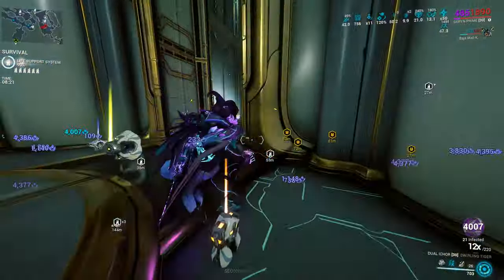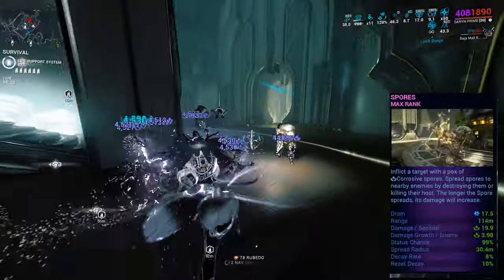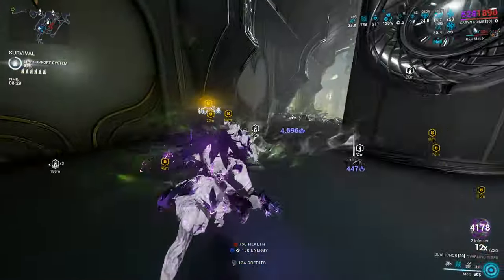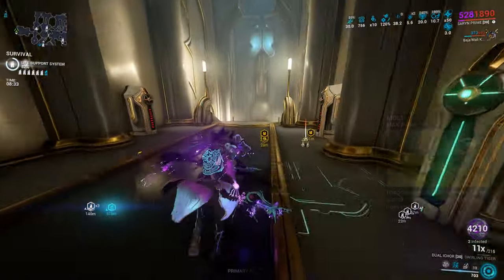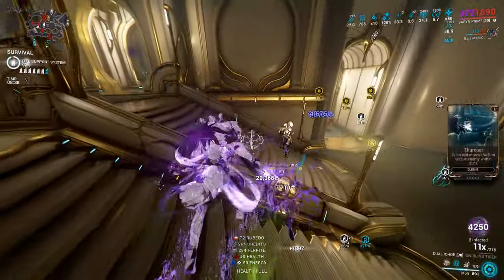Let's quickly gloss over the abilities. Spores is the first one, allowing you to put a spore on an enemy — that spore spreads, deals scaling damage, and is your main armor stripping ability. The second ability is Molt: you shed your skin, move faster, enemies target the molt more than you, and it deals toxin damage as well.